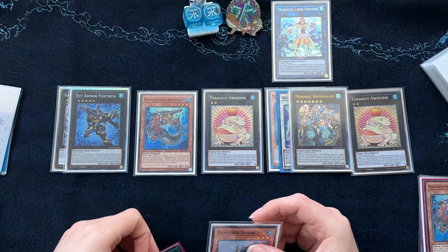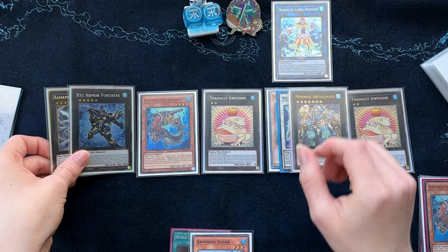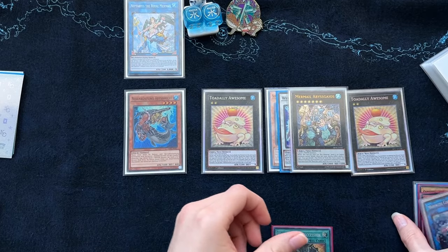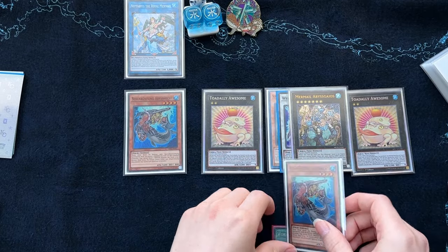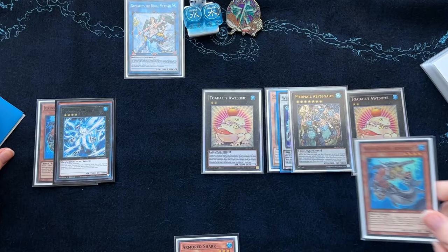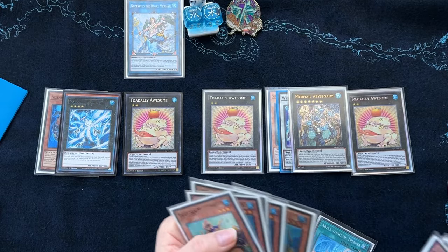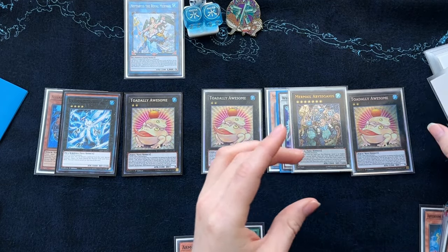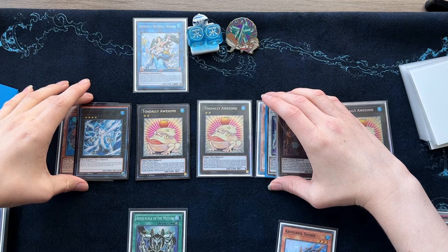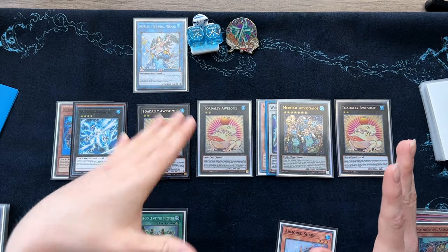If you revive Super Ancient with World Legacy Succession, you need a water discard in hand to send. From here, use Xyz Armor Fortress plus Marincess Coral Anemone, go into a copy of Neptibus the Royal Mermail, and use World Legacy Succession targeting any level 4 water in your grave — another copy of Abyss Pike. Overlay both of these for another Bahamut Shark, then use Bahamut Shark sending a water monster to the graveyard to summon a Toad, triggering Neptibus the Royal Mermail to either add a copy of Mermail Abyss Sting or add back the Mizuchi that was discarded earlier. This is the board we end on — three Toads, Gaios, and Mizuchi.